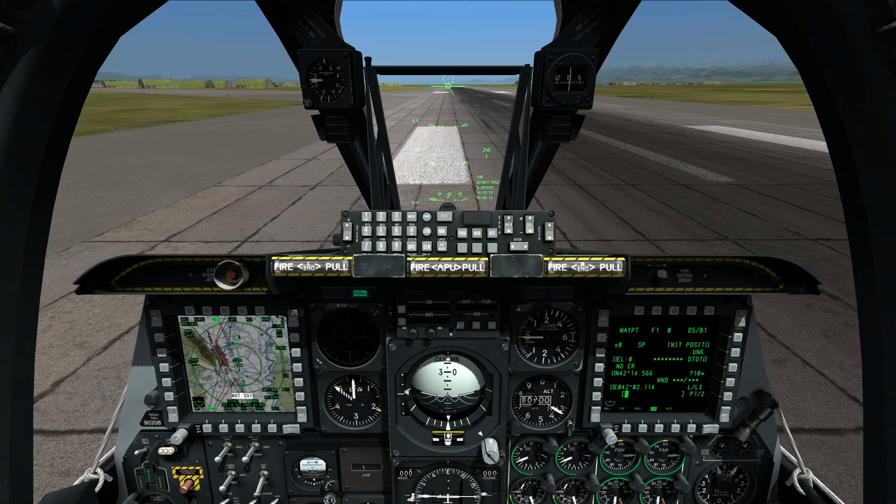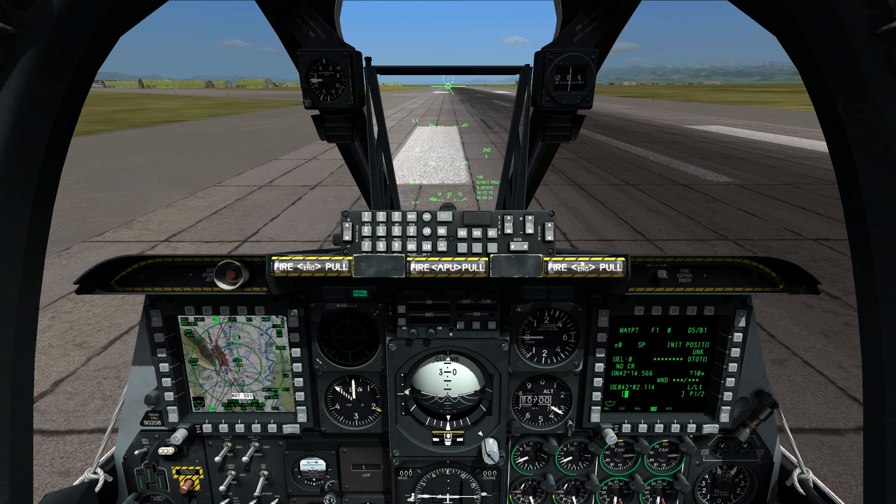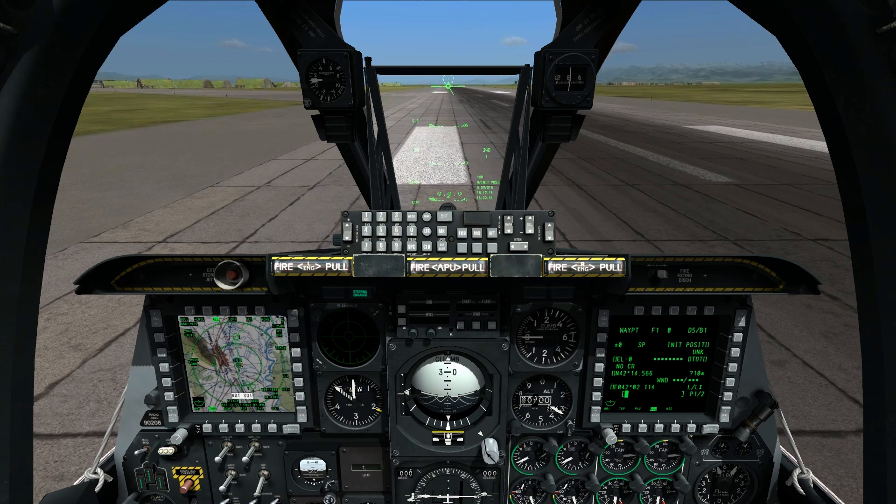This is a tutorial on how to use the Maverick missile in the DCS A-10 flight simulator. In other tutorials on the web they don't tell you which keys you actually have to press, so I think that's very important to know for the average player — which buttons do I have to press?